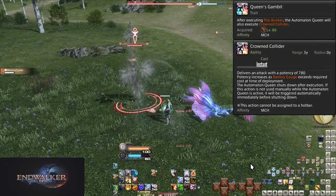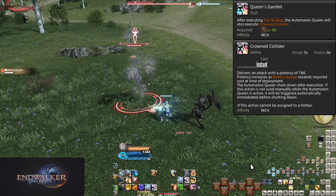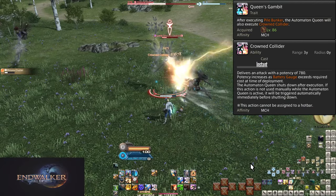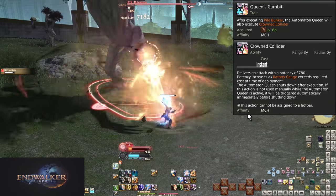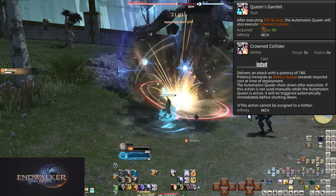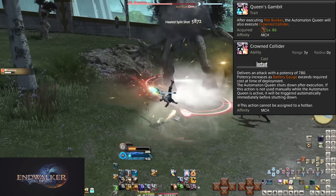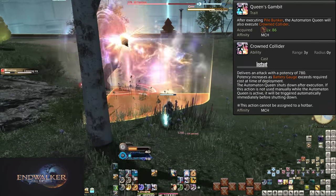Level 86, Queen's Gambit and Crowned Collider. The Gambit here is a second finishing move to Automaton Queen. Pile Bunker will lead into Crowned Collider, a 780 potency hit to a target — it is a scaling potency based on your battery upon execution. This extends the Queen Overdrive by about 3 seconds, which makes manual executions much more important. If you're about to finish off a boss, manual overdrive will get you two extremely strong hits.